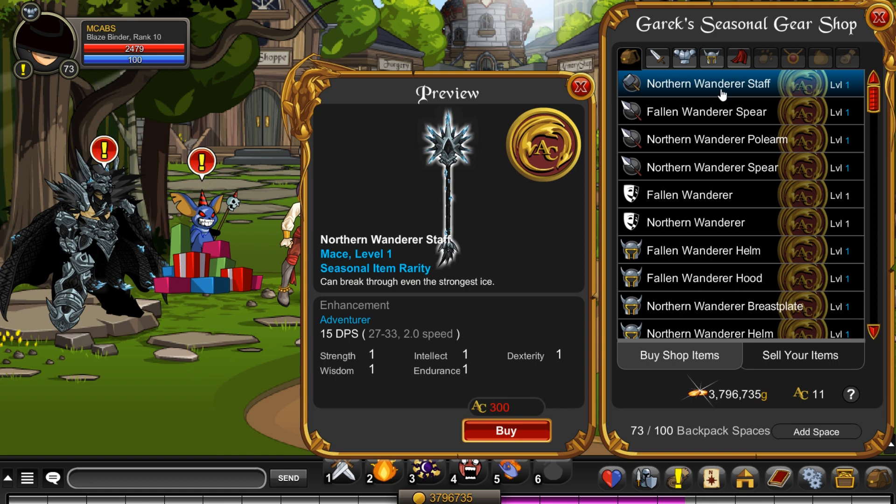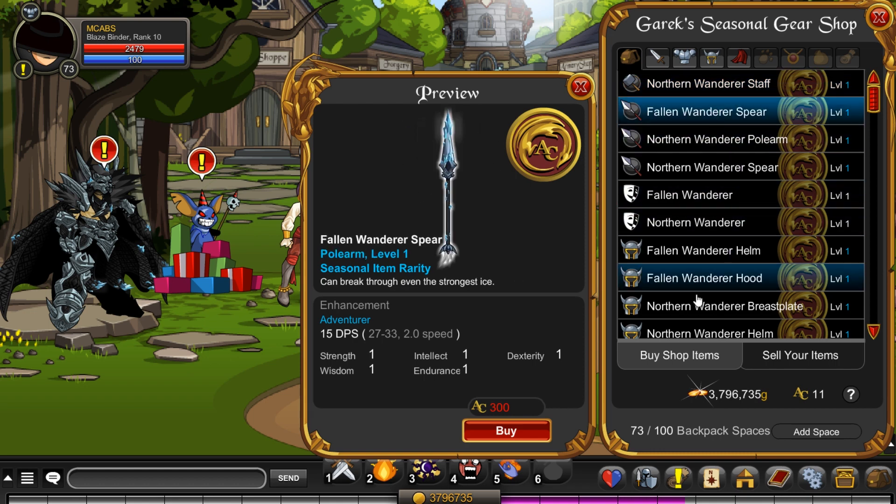Anyway, let's get on with it. First we have the Northern Wanderer Staff — it looks all right here, but I'm guessing it looks pretty small in-game, so I don't really like that. Then we have the Fallen Wanderer Spear — I actually like this one, unless it's really tiny in-game.